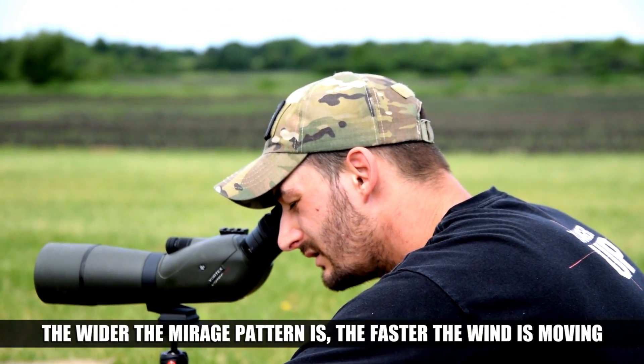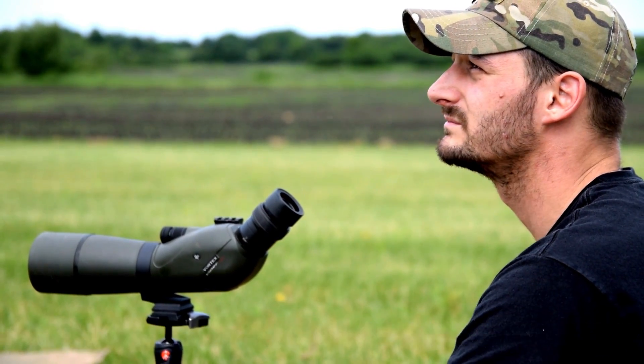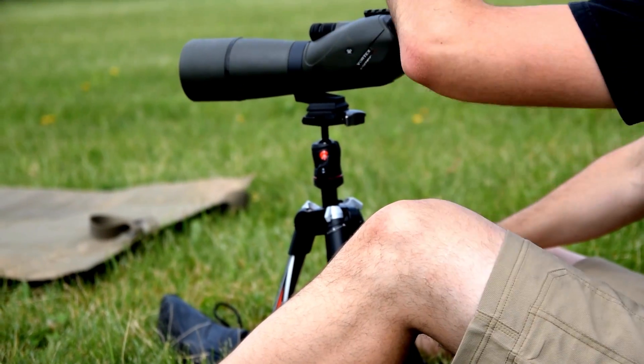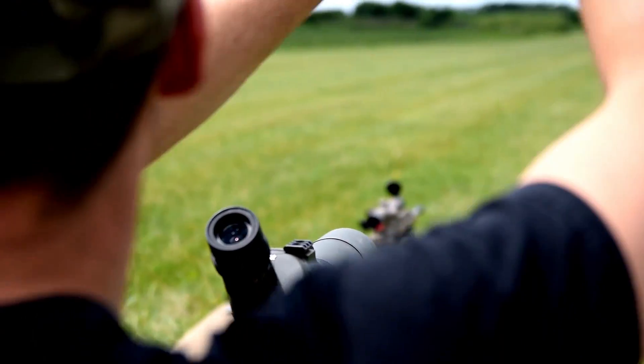Using your spotting scope, mirage left to right looks like about five miles per hour. There are little booklets with angles of mirage so you can see — those bigger, rolling little waves are a bit easier to understand. You'll see one to five mirage kind of boiling up one way.